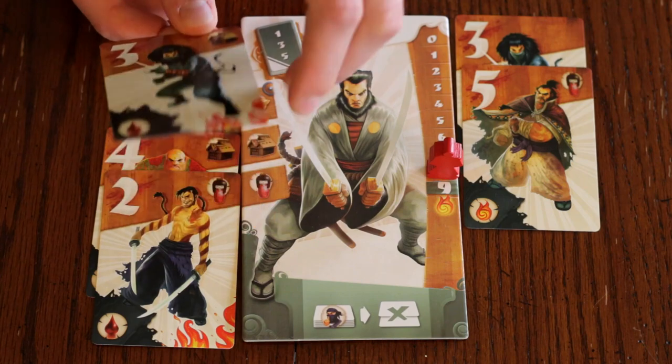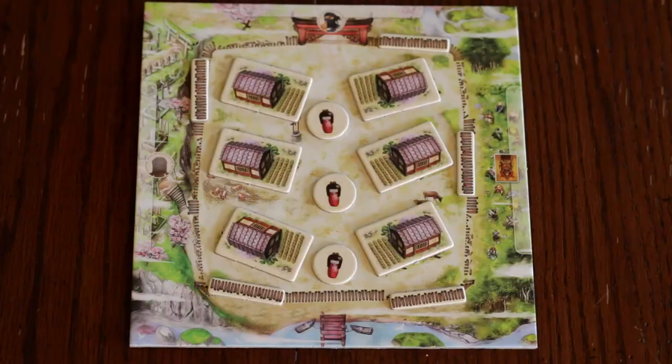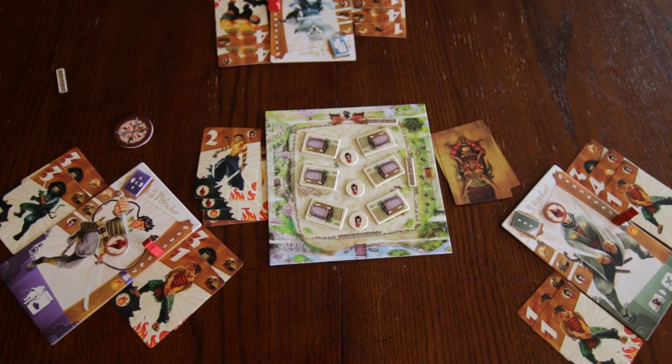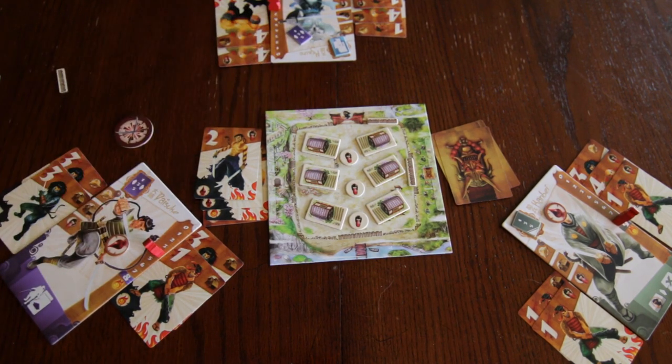If your meeple goes beyond the highest number of your battle track, you are overcome by the raiders. Remove a barricade protecting your village. If there are no more barricades, remove a farmstead. The next action option for your turn is to support. Take the token at the top left of your samurai board that matches your talent icon and give it to another samurai.